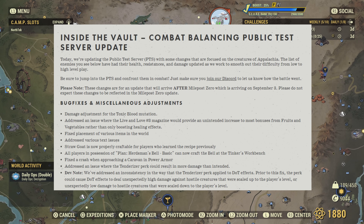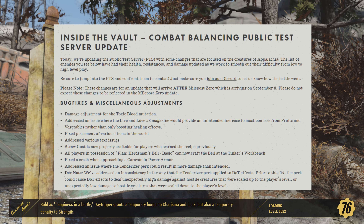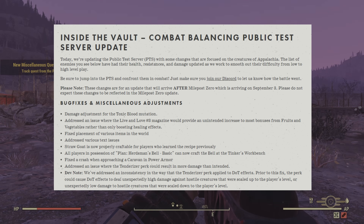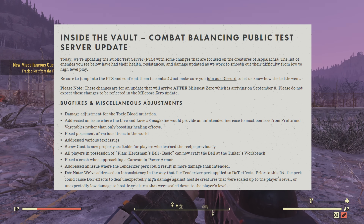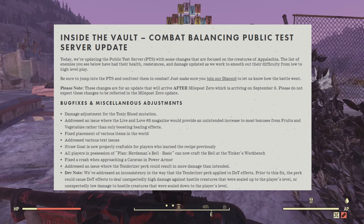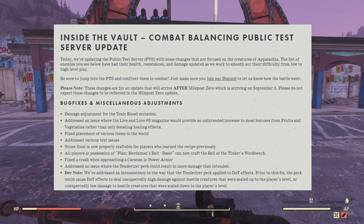Today we're updating the public test server with some changes focused on the creatures of Appalachia. The enemies listed have had their health, resistances, and damage updated as we work to smooth out their difficulty from low to high level play. Please note these changes are for an update that will arrive after Milepost Zero, which is arriving on September third. Please do not expect these changes to be reflected in the Milepost Zero update.